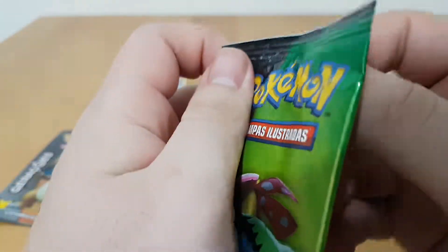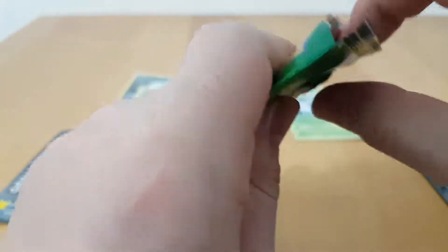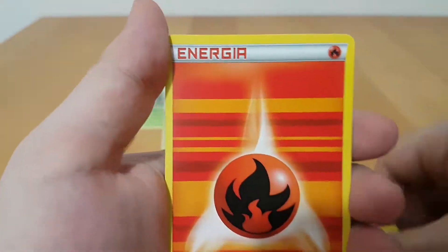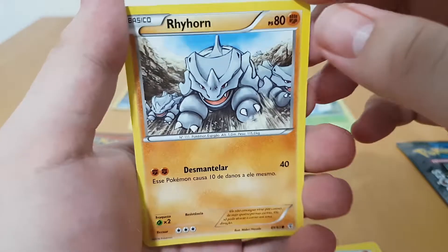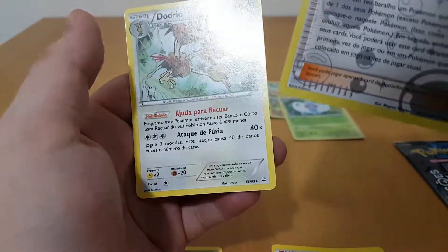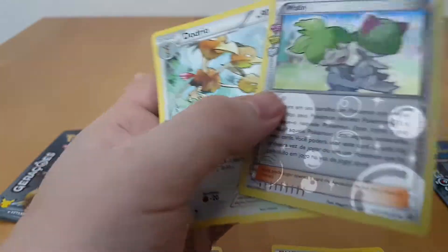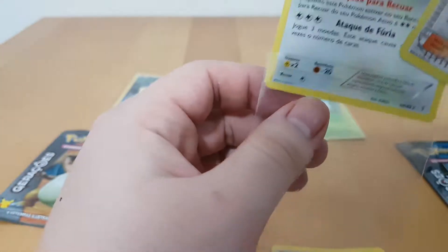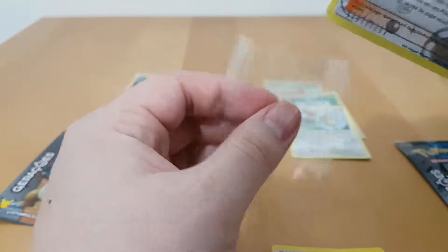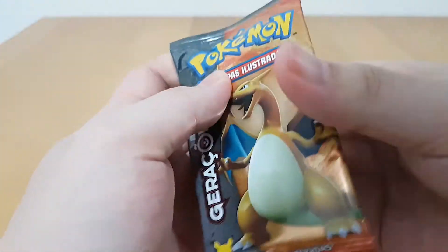Venusaur on the Victini side — let's go. These older boosters are kind of tougher to open. Another one starting with a Slowpoke. Fire energy. Rhyhorn, looking very badass. Pokecenter Nurse. Another Wally. And a Dodrio. This one had a rare and a Hollow Wally. On the other video as well there were like three boosters but four special things — so we'll see.